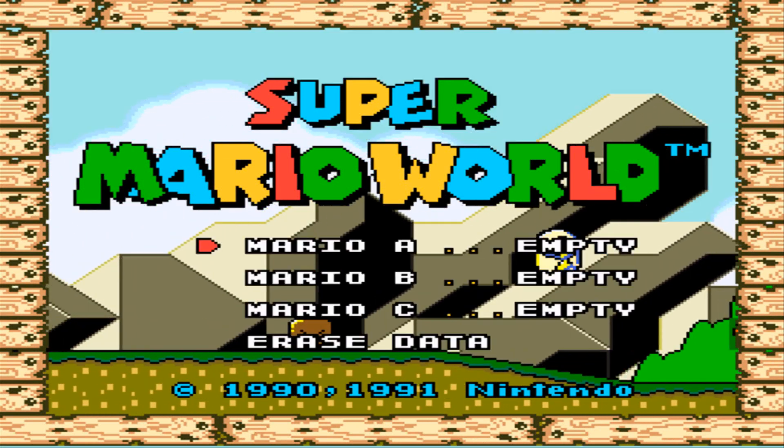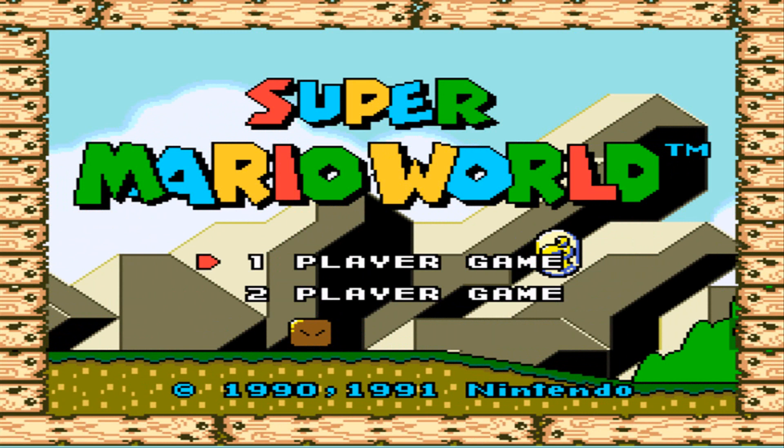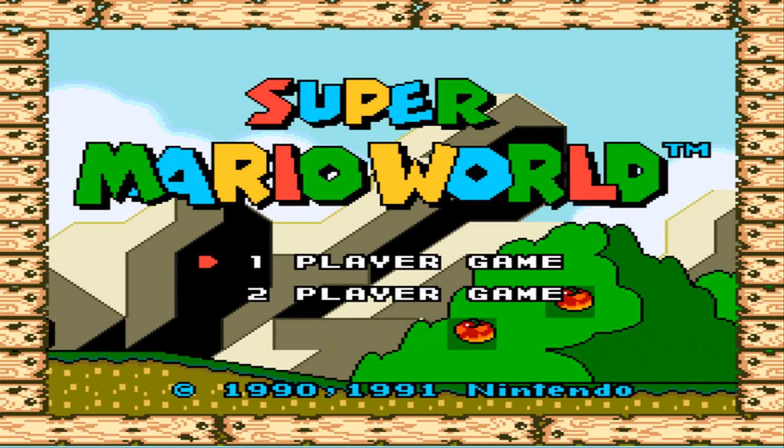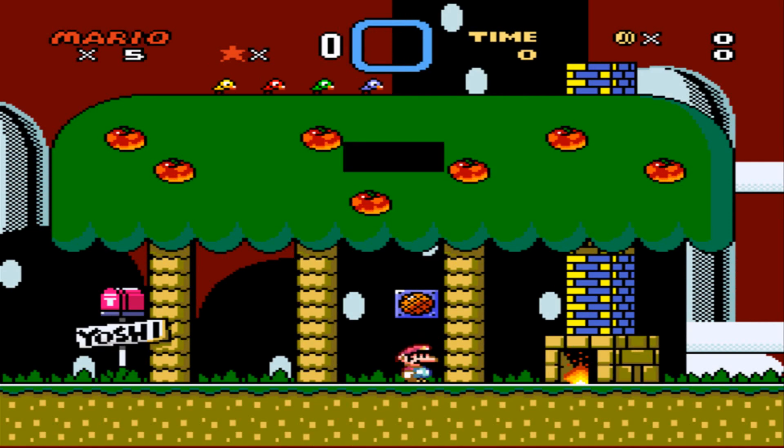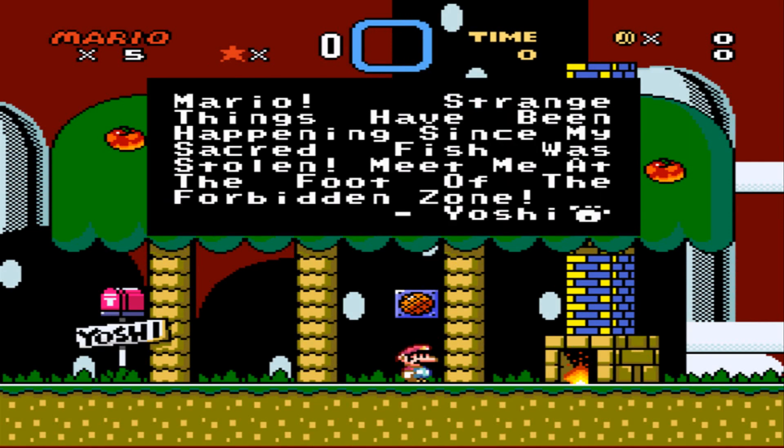A little funky palette action going on. What just happened there? Wait a minute — black? Anyway, welcome to my first hack. I'm sure Mario will enjoy my creation. Thank you for playing me. So some funky palette action going on, but nothing eye-searing. Yoshi's house. Mario, strange things have happened since my sacred fish was stolen. Meet me at the foot of the Forbidden Zone.